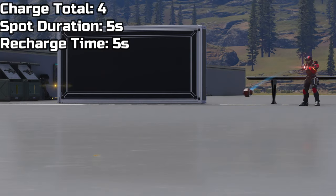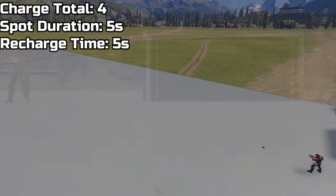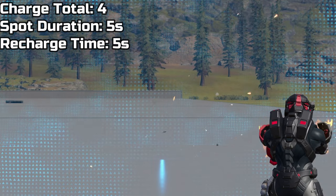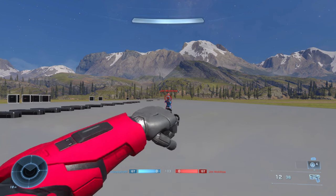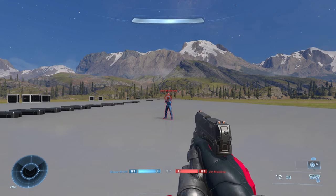Moving on to stats: you can hold up to four charges, and when an enemy is spotted they're highlighted for about five seconds. The refire time to launch another Threatseeker is also about five seconds. Another thing I tested is that while the drop wall is transparent, the Threatseeker cannot see through it, unlike the Threatsensor that can.